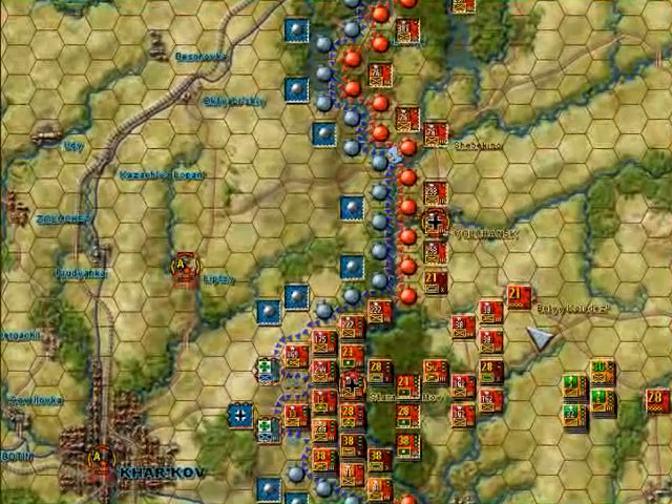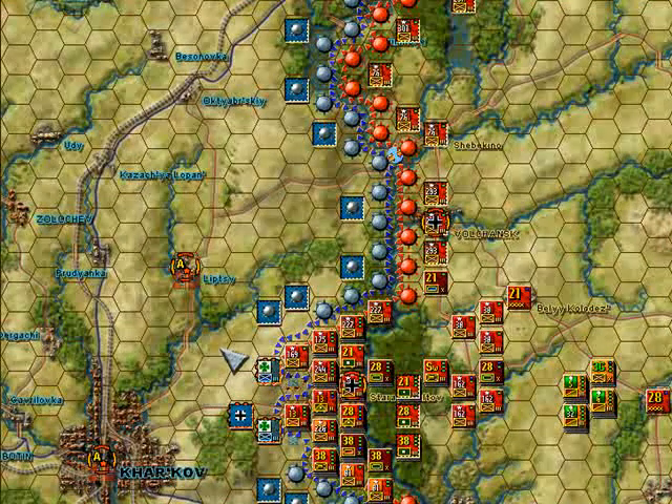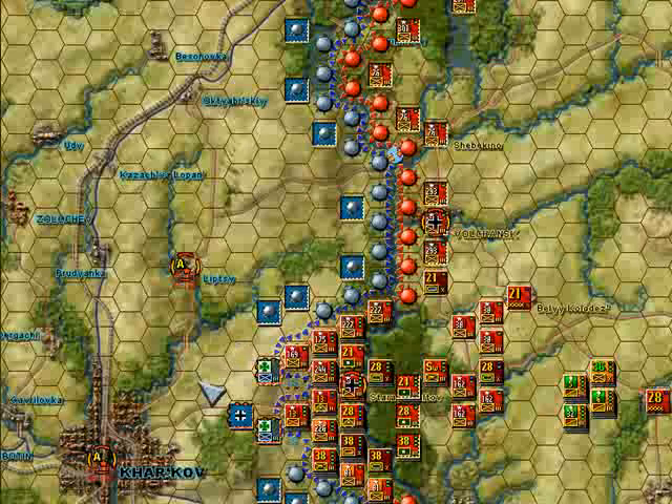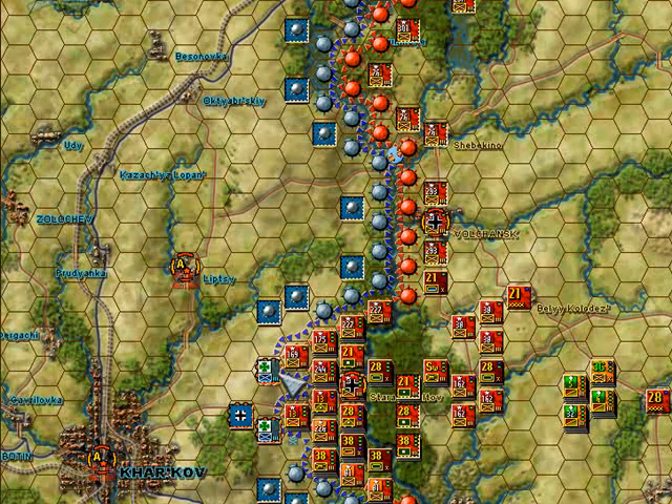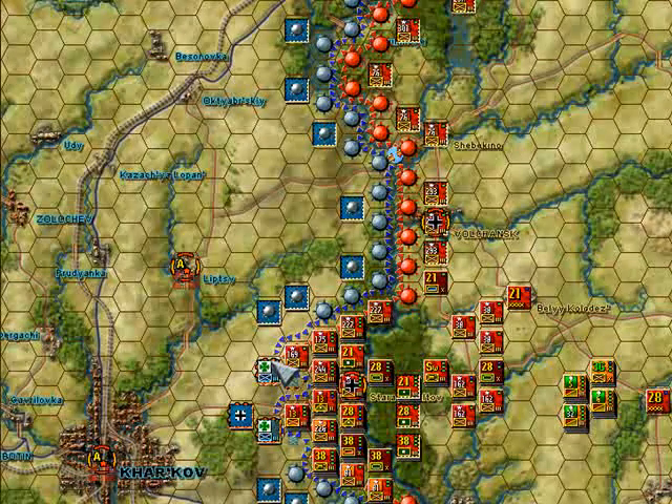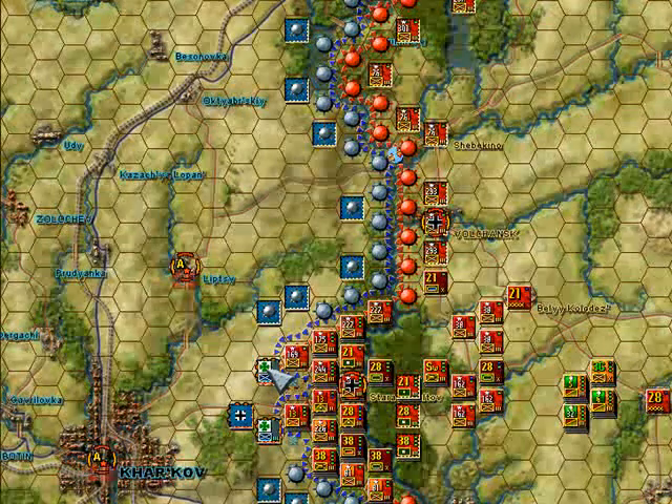G'day. I thought I'd show you how I would go about reducing a German hedgehog unit and opening up the line a little bit. This is, of course, in the scenario of Kharkov, and we're looking at a unit here east of Kharkov, Soviet turn two. So the Germans decided to stay put. These units here, we can see a hedgehog — they've got those little red surrounds, which indicates they're hedgehogged.